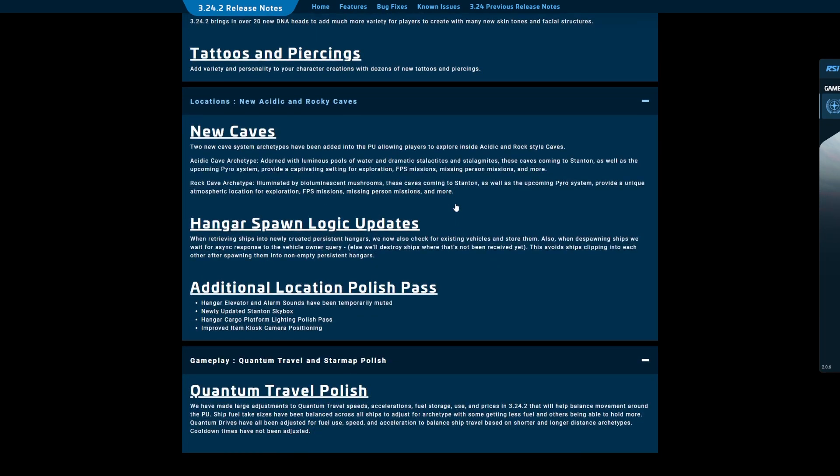New caves — so new caves are kind of cool. Acidic rock caves. We've had rock caves since those were the original caves, but these are the new ones. They'll be in Pyro, but they've kind of gone back and retrofitted Stanton with them. Bioluminescent mushrooms — I did not get a chance to check that in the PTU, so that could be a fun thing to tool around in.